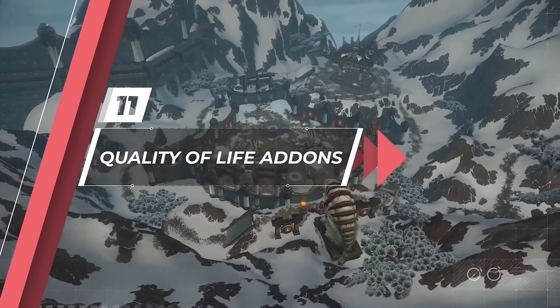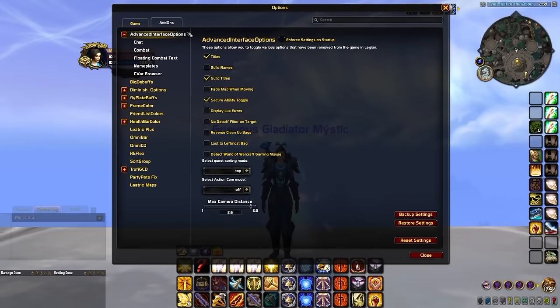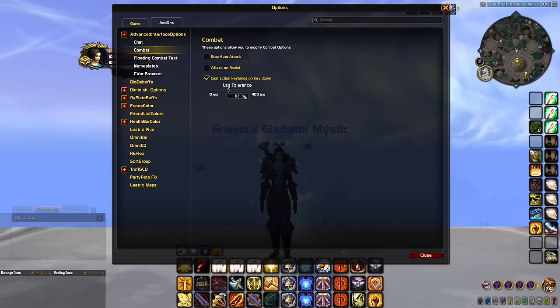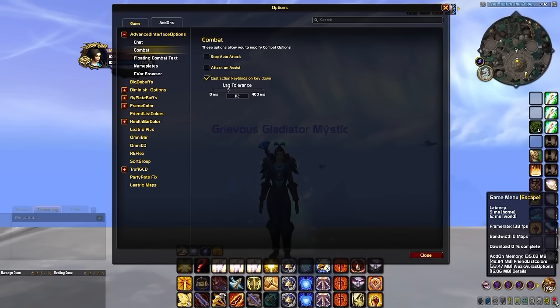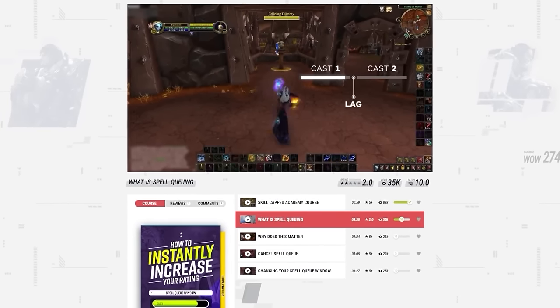We've arrived at our final set of addons: quality of life improvements. Advanced Interface Options is incredibly important as it allows you to manipulate several super important settings. First, make sure display Lua errors is disabled — the redesigned Blizzard UI is causing tons of conflicts with addons and disabling this stops the error spam. You then need to go into Combat and change one of the most important settings in World of Warcraft: lag tolerance. We recommend setting this to 100 above your world MS to make gameplay feel more fluid for global-intensive classes.